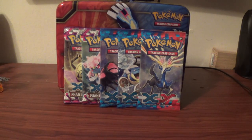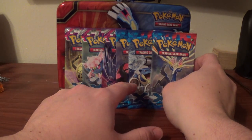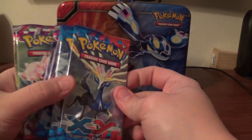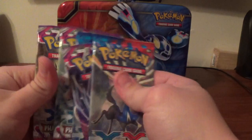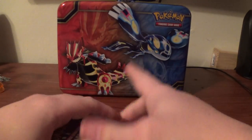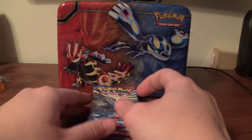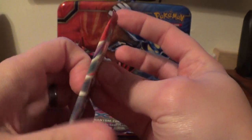Hey YouTube, welcome! Three packs of X and Y base and three packs of Hanna Horses. Let's get started. We'll alternate starting with base set X and Y. Make sure you check out Collector's Chest and Opening. And we will get started with a Xerneas pack.